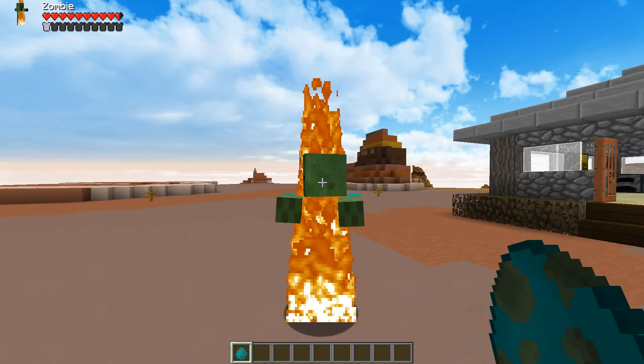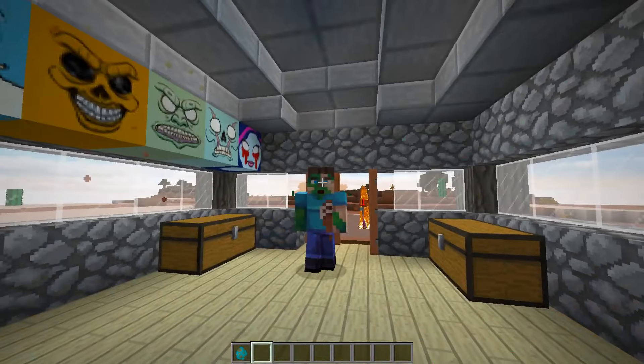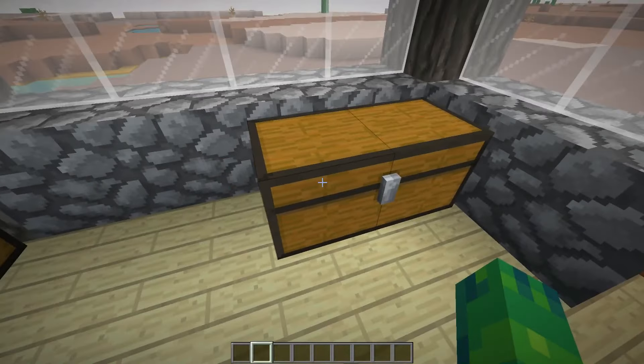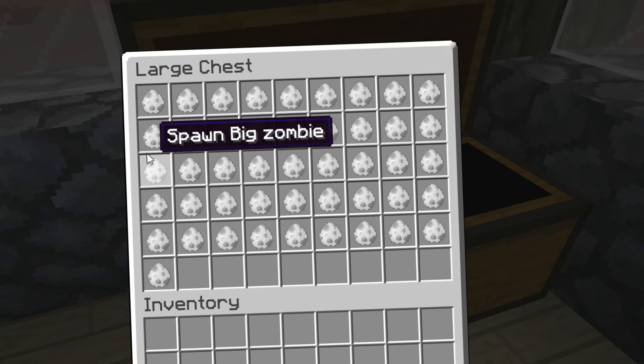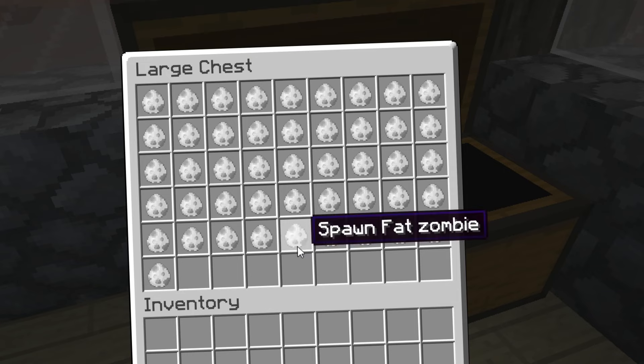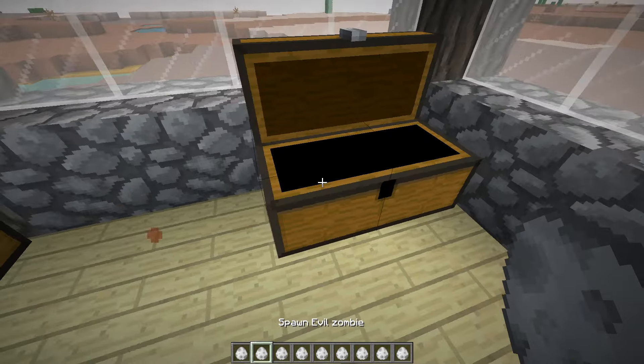So yeah, this is the regular zombie. Kind of simple. Burns in daylight. You know, it looks like a regular zombie. Kind of like me. If I go in this giant chest right here, you can see that we have a bunch of different spawn eggs for a bunch of different zombies, all with different special abilities, all looking completely different. So yeah, I'm going to take out a few here. Let's just take out the first list and then I'm going to fight some of these bad boys.